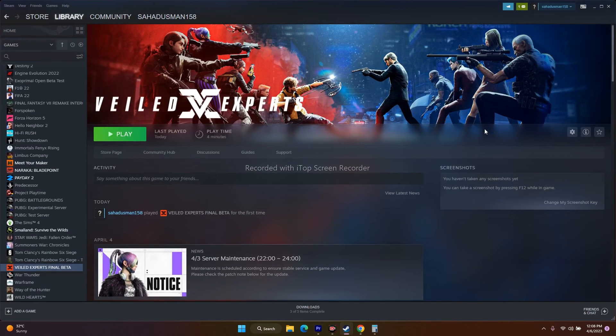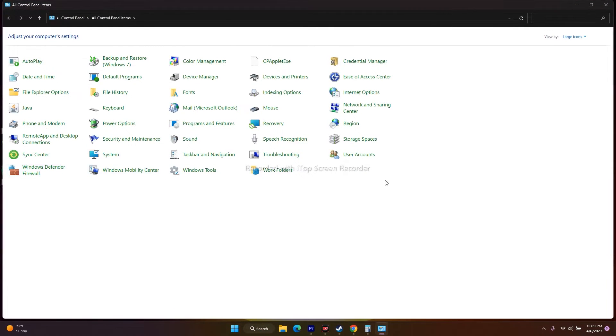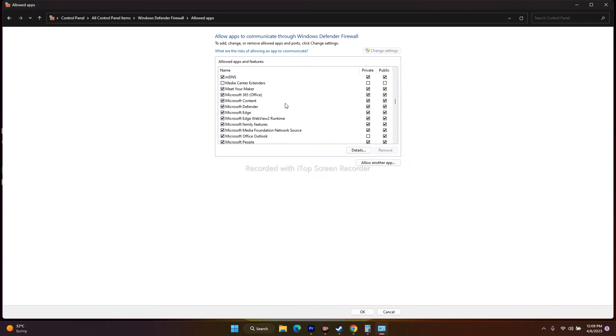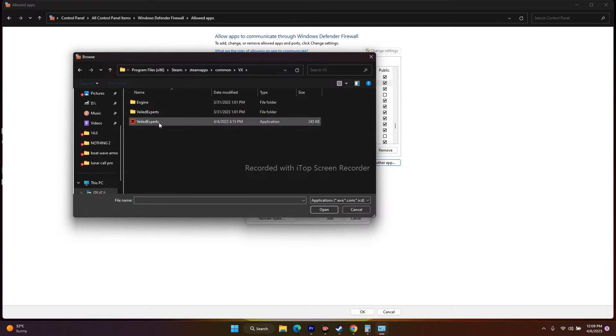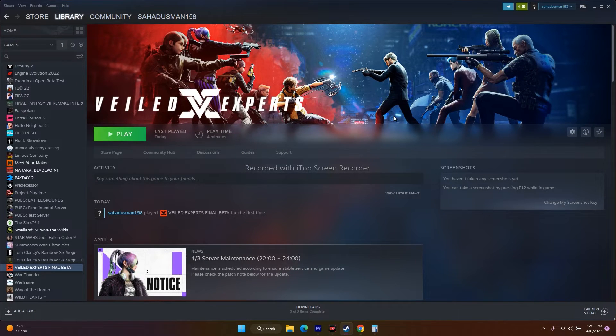The next step is to allow the game through Windows Security. Go to Control Panel, go to Windows Defender Firewall, click Allow an App or Feature Through Windows Defender Firewall, scroll down and find the game. Make sure both Private and Public are checked for the Wild Experts entry. If it's not added, click Allow Another App, browse to the installation folder (This PC > Local Disk C > Program Files x86 > Steam > SteamApps > Common), select the executable, click Open and Add, then try to play the game.